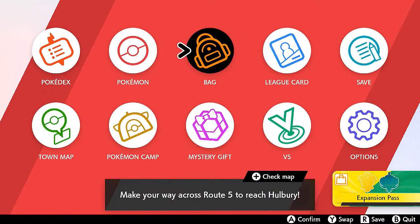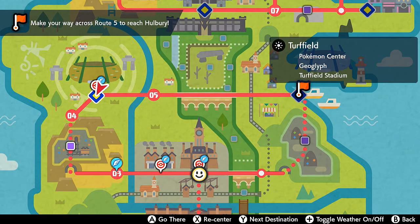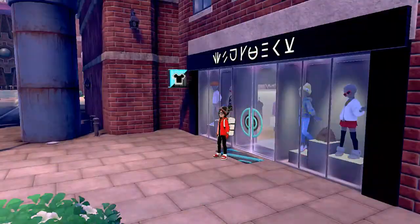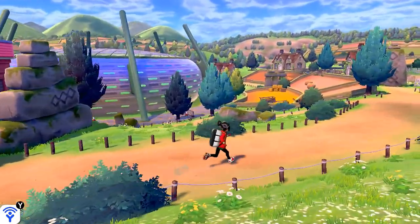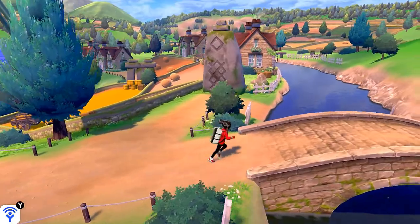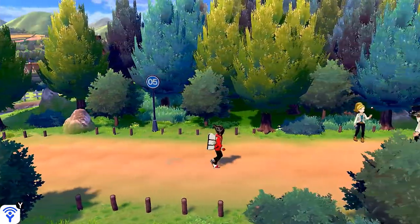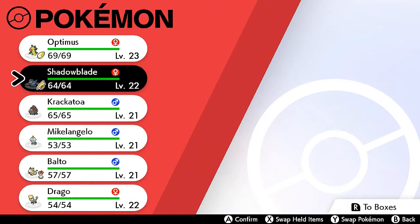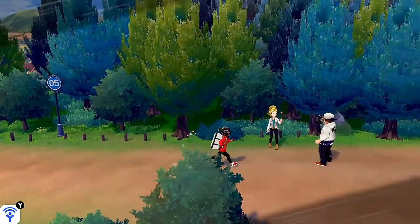Now we're going straight back to where we were. We just have to fly to Hulbury or Turffield. We don't need the fly technique anymore — we now have the Corviknight taxi. Here we are back in Turffield. In our last episode we managed to get our first badge and now we're making our way to Hulbury. Unfortunately in the last episode we couldn't cross Route 5, but now here we are, looking amazing with some trainers ready for us.